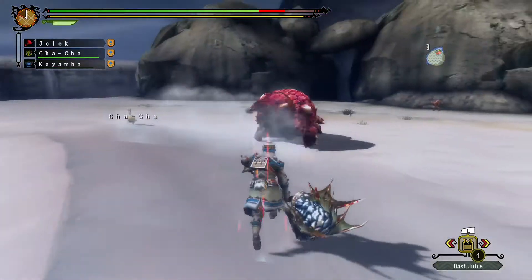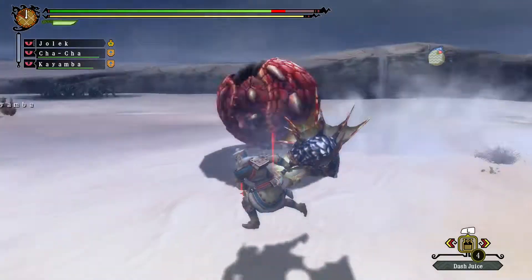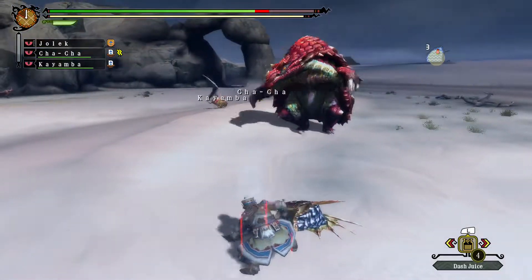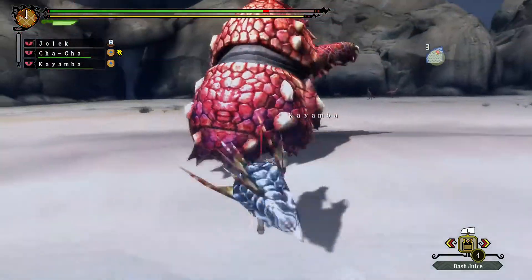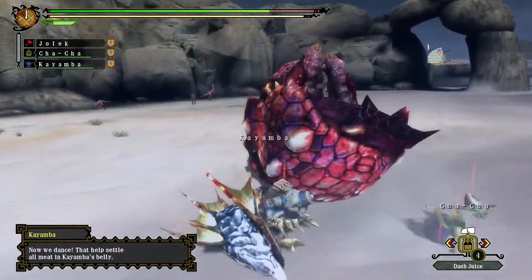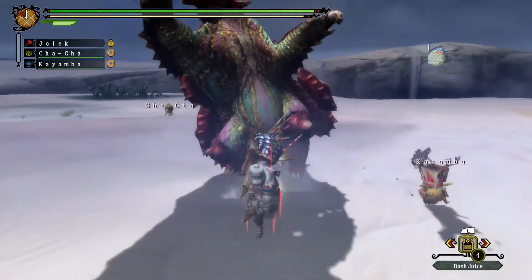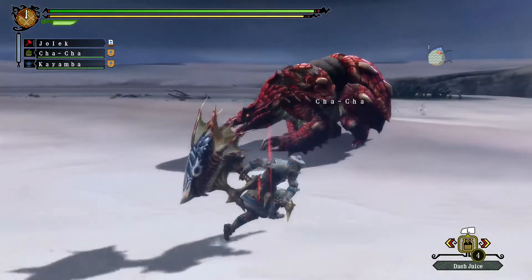I'm not sure if that's intentional because it's supposed to have a hardened head. Since when does it go to the right first? Usually it goes left. Since I changed my evasion options, it's changed its attack pattern. I don't like spamming super-bounds too much, but because of its mobility, it's a decent way of dishing out damage as it stops moving.